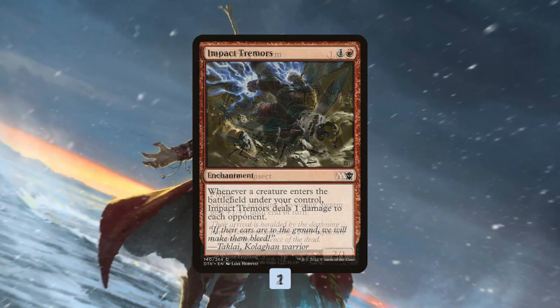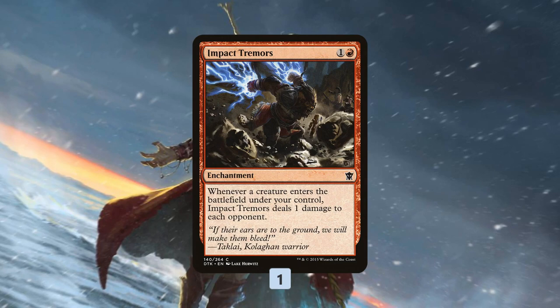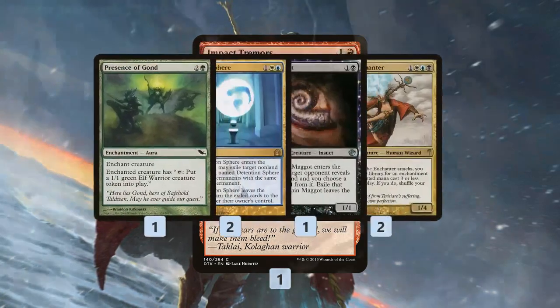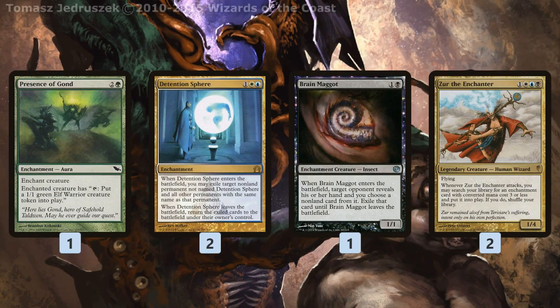Impact Tremors is really sweet for two reasons: not only does it directly kill our opponent right away — whenever one of our tokens enters the battlefield we ping our opponent for one, and 20 pings gets them to zero from 20 — but it's also an enchantment, so we can tutor it out with Zur as well. It's one of our backup Zur targets.